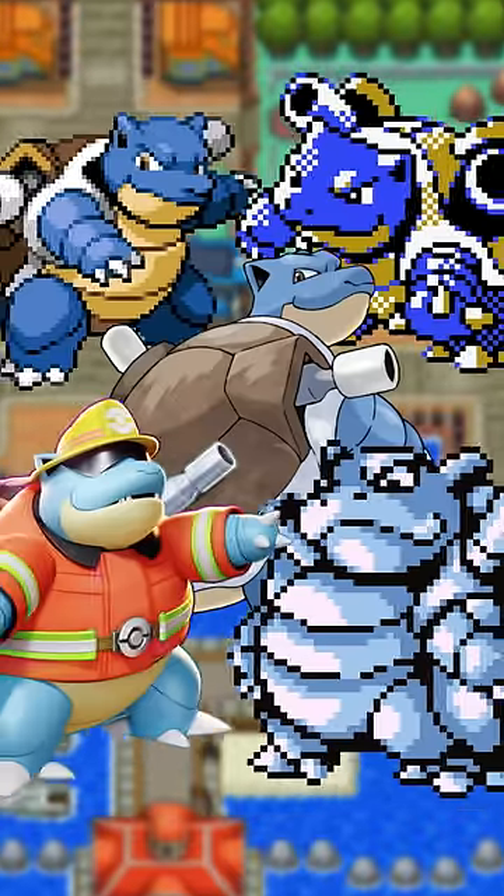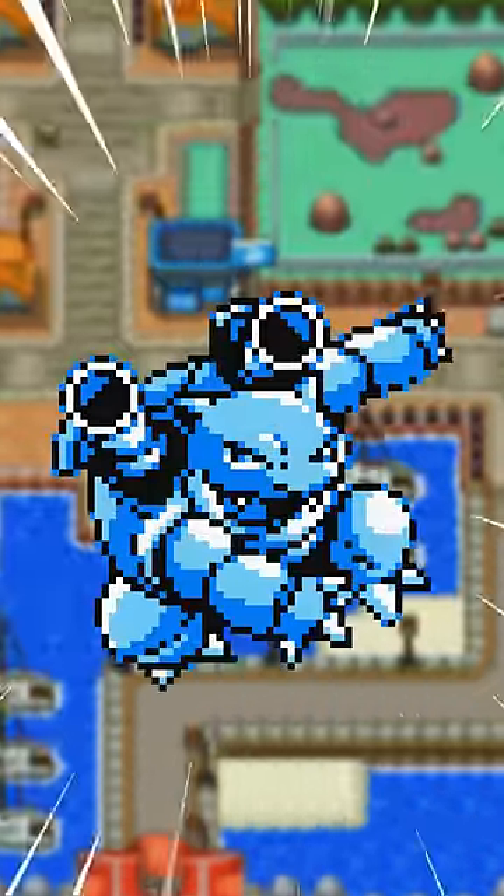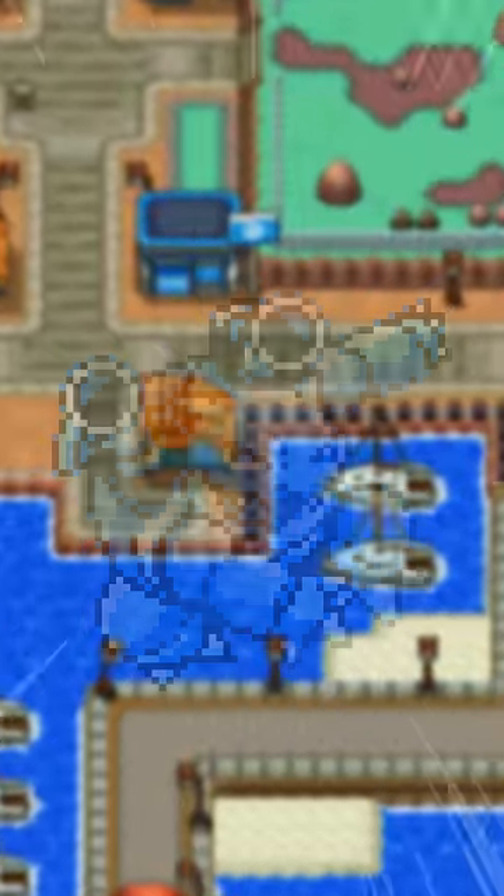Blastoise is usually depicted as being rugged and standing firm, so Yellow's athletic, flowing action pose is quite the change of pace to say the least. Well, it had to get into Pokkén somehow.